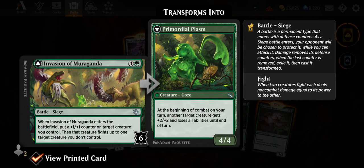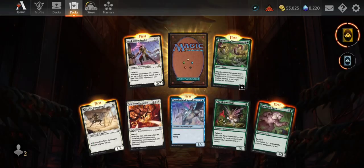Invasion of Muraganda — when it enters the battlefield, put a +1/+1 counter on target creature you control, then that creature fights up to one target creature you don't control. A fight card. It transforms into Primordial Plasm, a 4/4. At the beginning of combat on your turn, another target creature gets +2/+2 and loses all abilities until end of turn.